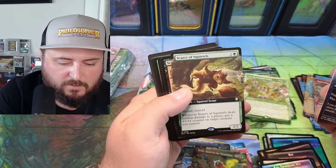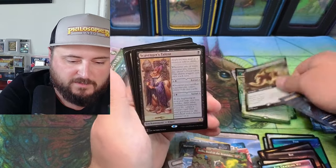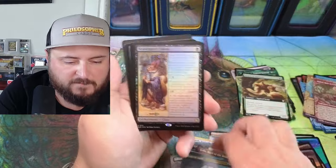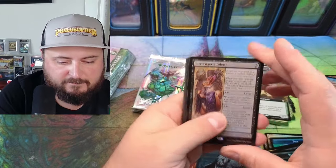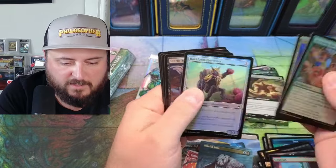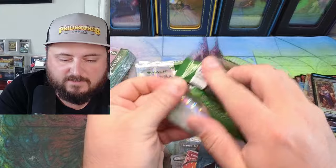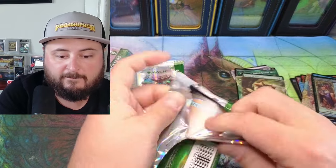Scurry of Squirrels — Myriad! Whenever a squirrel deals combat damage, if there's a +1/+1 counter on target creature you control... Scavenger's Talent. Storm Stargaze, Starlit Niddleguard — and that's that.